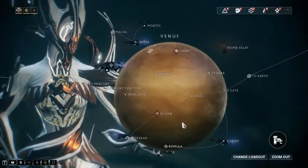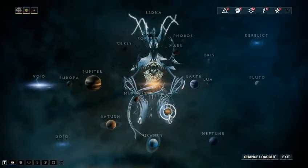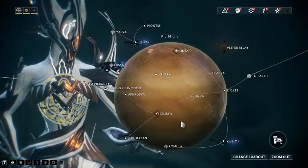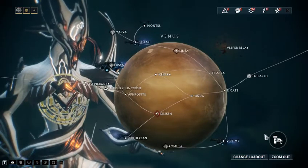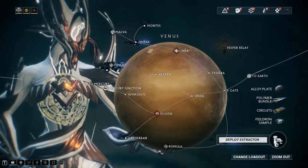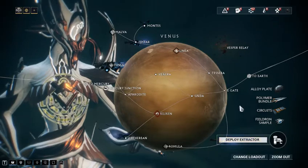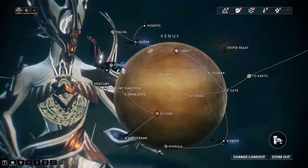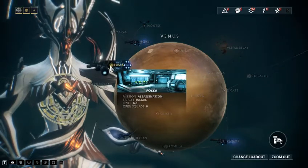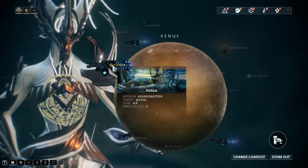When you go to a new planet, you click on a place, or you can zoom out and just click on a planet directly. As mentioned in my previous video about how to get components, you can look over here to find something specific — like this planet has alloy plate, polymer bundle, circuits, and field-drawn samples. You'll also notice there's a new symbol on this planet: an assassination target.